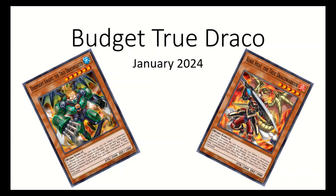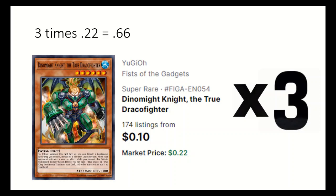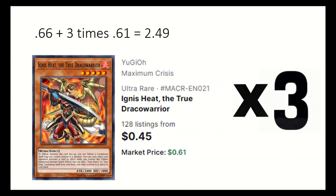True Draco is a tribute summon deck that can quickly gain card advantage. First up is three Dynamite Knight — all of these can be tribute summoned using a continuous spell or trap, and if your opponent activates something, you can add or activate a True Draco or True King continuous trap from the deck.